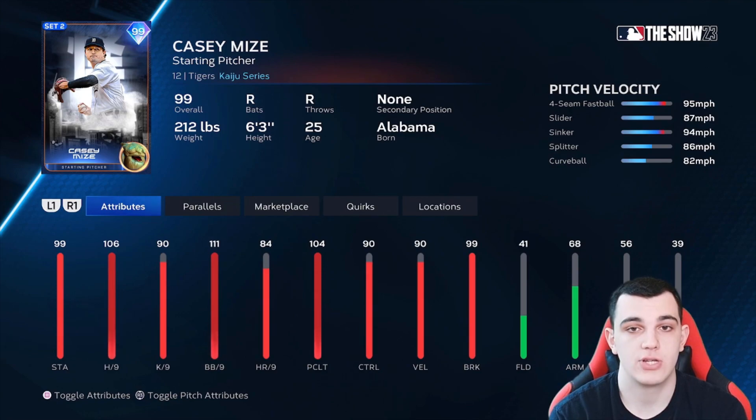Casey Mize is another Tigers Kaiju starting pitcher in B tier. I was thinking of putting him in A tier. 106 hits per nine, 104 pitching clutch is great, 90 K's per nine could be a little higher. Control and break are very good. Doesn't throw insanely hard — good enough velocity, not great. Pitch mix is pretty good: four-seam, slider, sinker, splitter, curveball. I originally had him in A tier, but looking through it, he's just not really on the same level as the A tier guys.